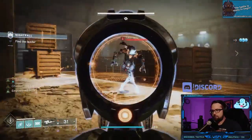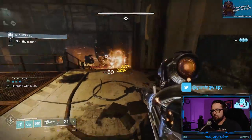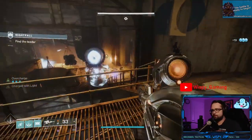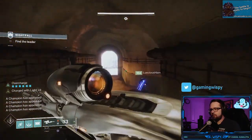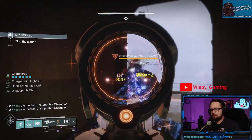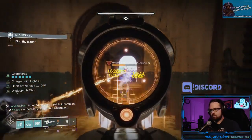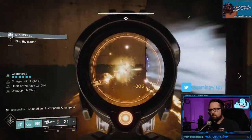Work your way down the hallway. Vex Mythoclast is great if you have it for this GM — I highly recommend using it. Once that section is done, come out into the hallway — there are going to be two Unstoppable champions outside. Try to bait them into the hallway one at a time; that makes them easier to deal with without the ads shooting at you too. This also lines up great if you're doing the double Izanagi's and Divinity strat — you can just burn them in the hallway really quickly.